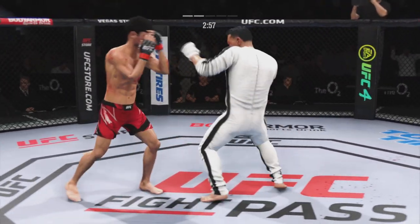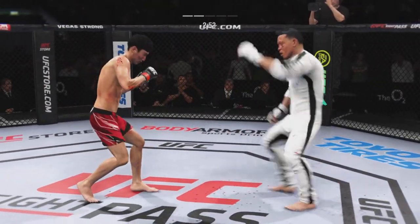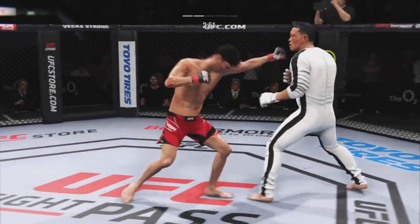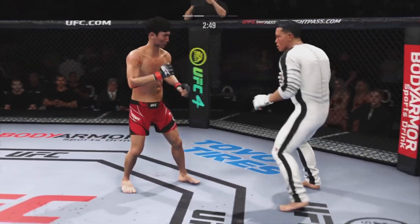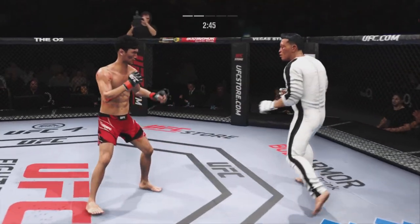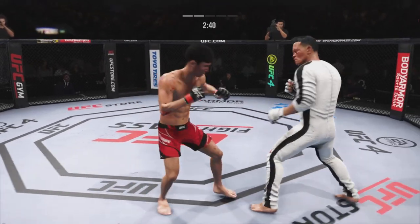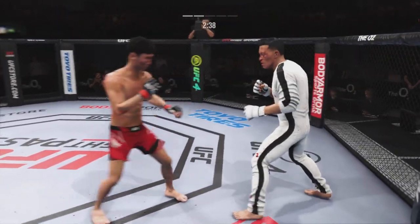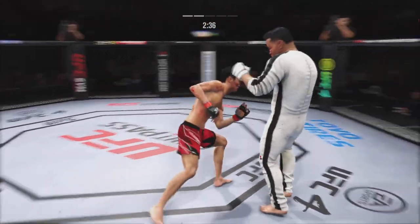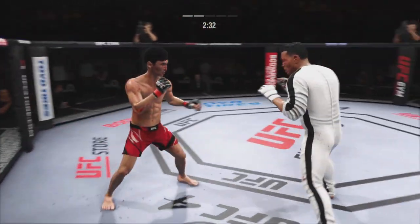Nice punch there by Shoi. Watch the shot to the body. He's looking for that left hand — not there. You can really limit the mobility of your opponent with those leg kicks. He was a little bit lackluster in round one; you can't say the same here in round two. He has really picked up the pace, an uptick in the aggression and the output, and is starting to find his range here in the pocket.